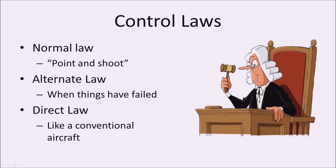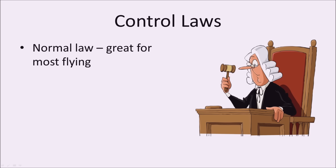We also have alternate law, which applies when certain systems have failed, and finally direct law — essentially how a conventional aircraft behaves — where we deflect the side stick and the controls move in proportion with no auto trim. Normal law is what we're normally flying in, and it makes the airplane feel very stable. We just need to make small smooth corrections on the side stick and the aircraft will hold whatever attitude we put it in.